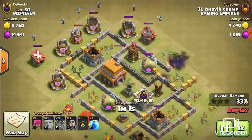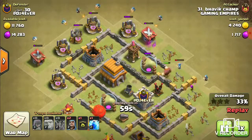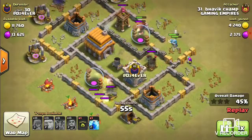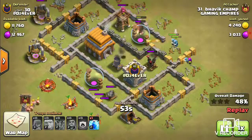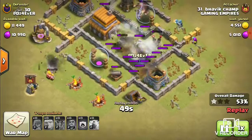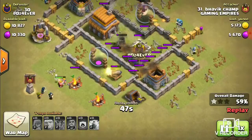Now, as all the buildings are destroyed over here, I have surrounded it from all sides with wizards and I'm targeting the air defense. But it's late — my balloons are already dead. I randomly went with a lightning spell, but it is also no use in this battle.